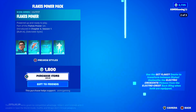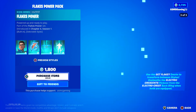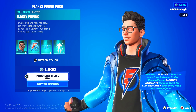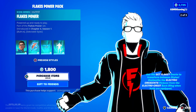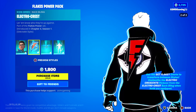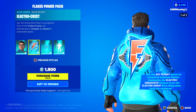Flakes Power — powered up and ready to play. Use the Get Flaky emote to transform between styles. Unsheath the Electric Crescent's Pickaxe from the Electro Crest Back Bling when both are equipped. So you basically take your harvesting tool from your back bling. Here is the Electro Crest — wow, that looks amazing.